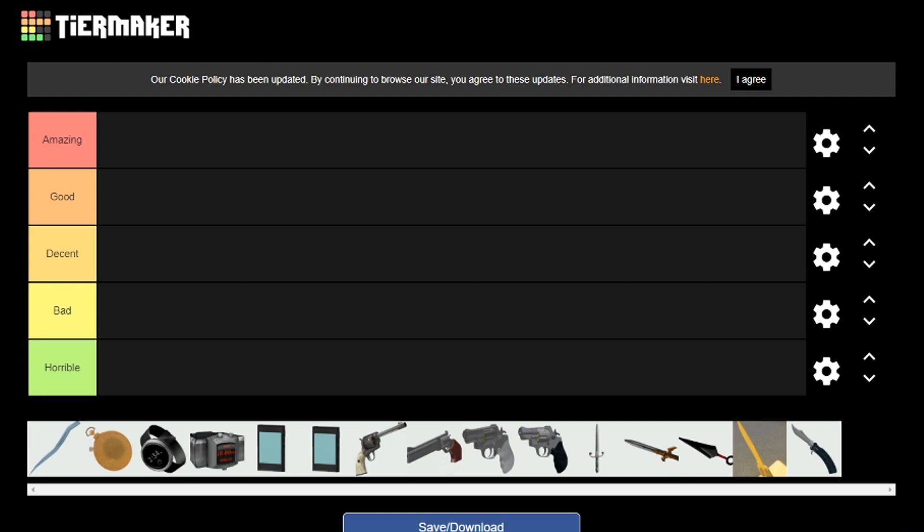The weapons we're going to be doing today are the Spicycle, Dead Ringer, Cloak and Dagger, Stock and Invisi-Watch, Disguise Kit, Sapper, Cloak Revolver, Ambassador, Eternal Reward, Enforcer, Stock Revolver, Sir Celitho, Kniever's Kunai, the Golden Knife, and Stock Knife.